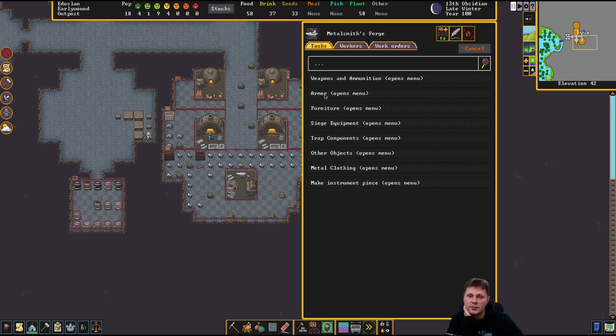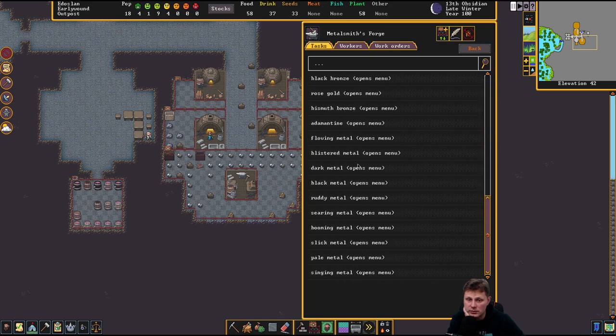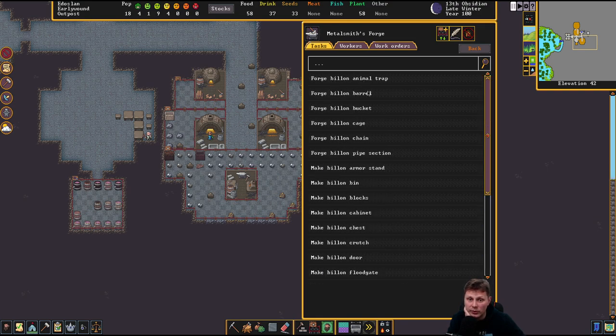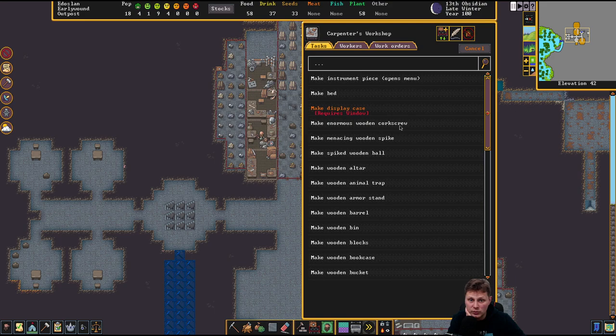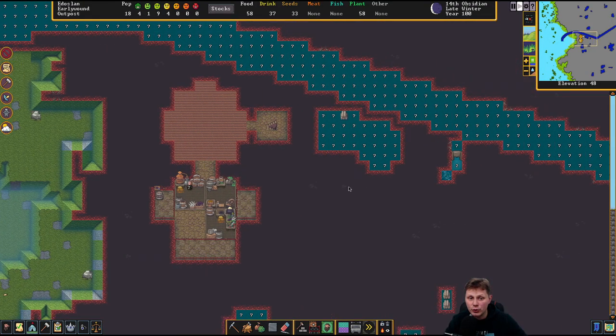What is in here? There's a lot. There's billion. What can you make with billion? Barrel, bucket, chain, pipe section. We do need pipe sections. We need to make a fork screw. Let's see — where was that again? An enormous wooden fork screw. We need a pipe section. Pipe section — that is what we need. Hopefully we can flood our farmland, our future farmland. It is late winter.